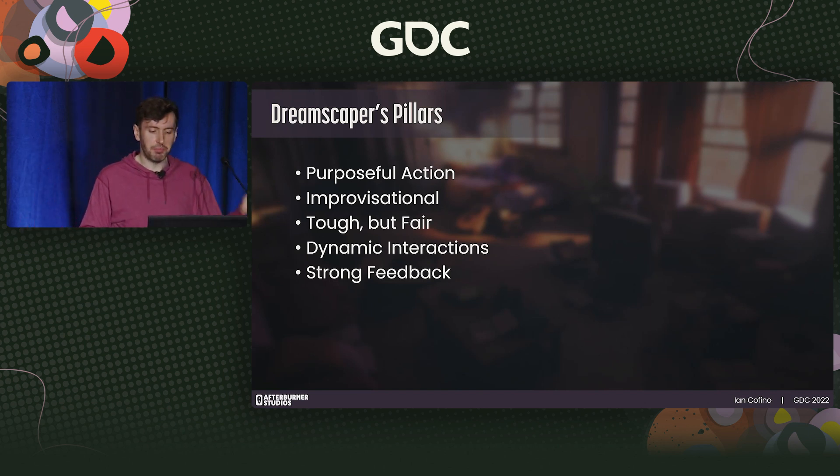As you can see, these pillars were quite high level but had enough specificity so we could align around what we wanted to achieve. It wasn't necessary for a pillar to be specifically about the power fantasy, because that would come naturally while achieving these other pillars.